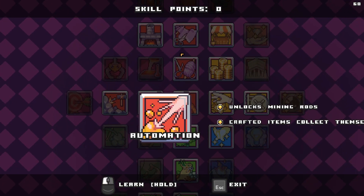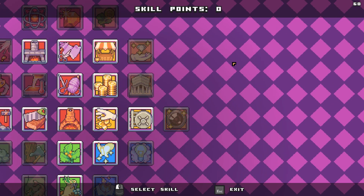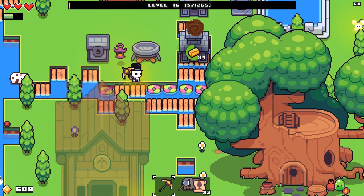Physics. Power plants. Automation. Mining rods. Crafted items collect themselves. That'll be helpful.